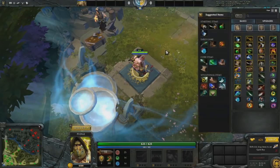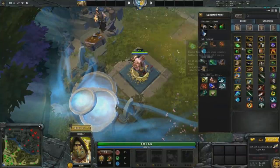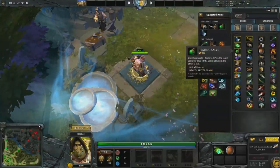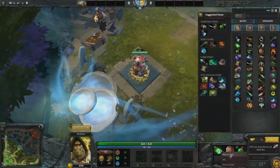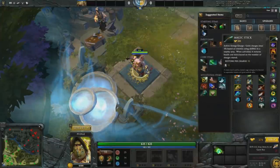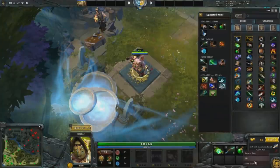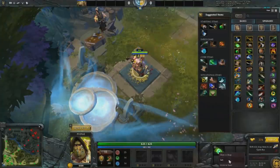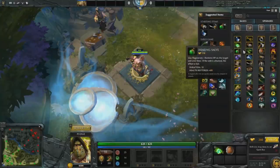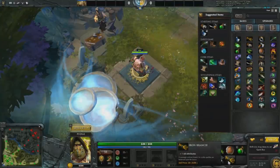If you're in a lane with low kill risk but high zoning potential, like a dual-lane, you can buy two tangos, a stout shield, and a salve. If the zoning support uses spells to zone, like a Skywrath or a Silencer, you can replace the stout shield with a stick. If you're in a solo versus solo lane, you can buy a tango, a stout shield, a salve, a branch, and a clarity. And if you don't think you're going to take too much damage, you can save your money on the salve.